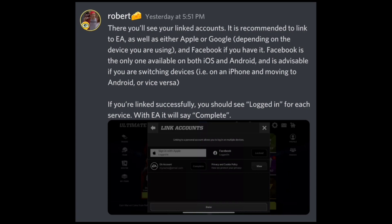It is recommended to link to EA — there is an EA account option. If you guys have an EA account, if you play on console — Xbox, PlayStation — or on PC and you have an EA account, link your EA account. That's straight away the easiest way to link because you have your EA username and password. You should know if you have an EA account, and it should be the easiest way to get your account back.